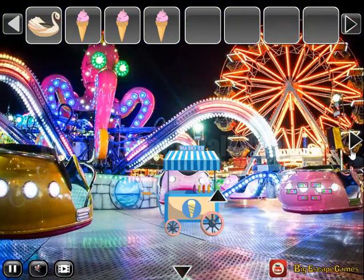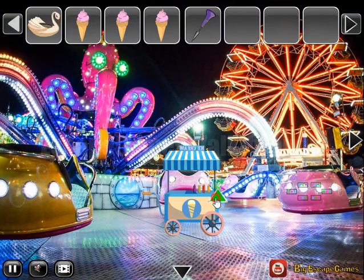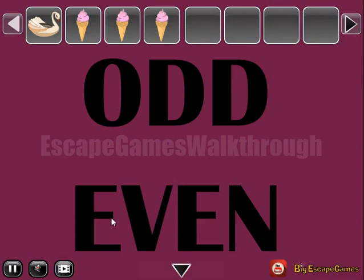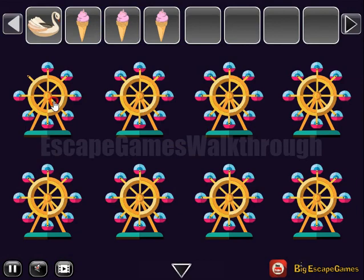Here we can take this prickler and use it on this place to get the hint of odd numbers on the top row and even numbers on the bottom row. So we have 1, 2, 3, 4, 5, 6, 7, 5, 3 and 1 card.